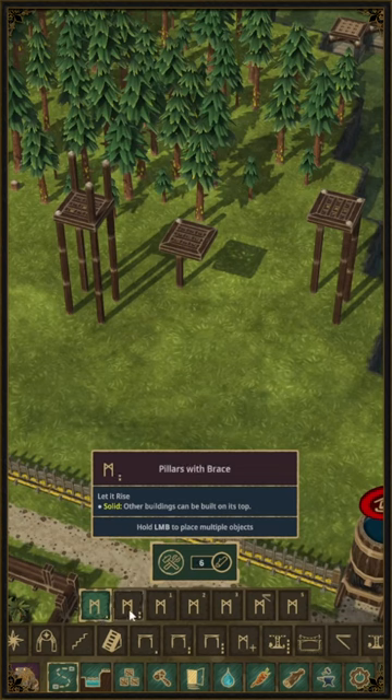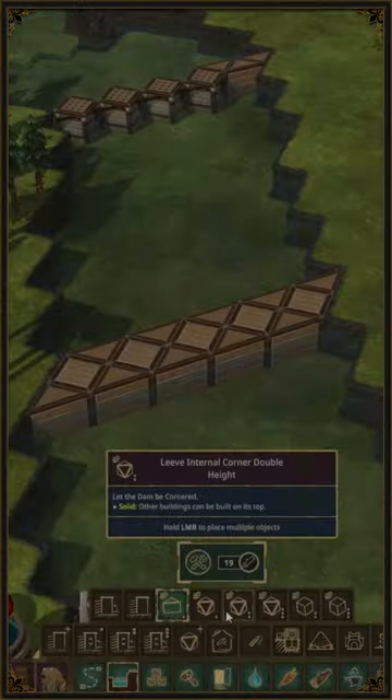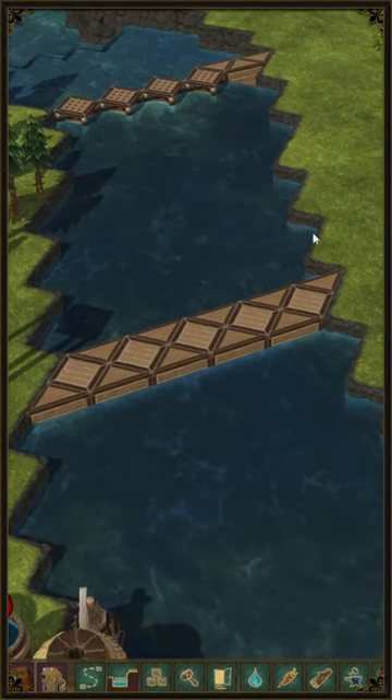We're also given a bunch of pillars with a different number of legs and a separate platform entity to place on top. Please note that while there are some levee pieces, the dam decoration pieces will not block any water and will therefore not change any water physics of the game.